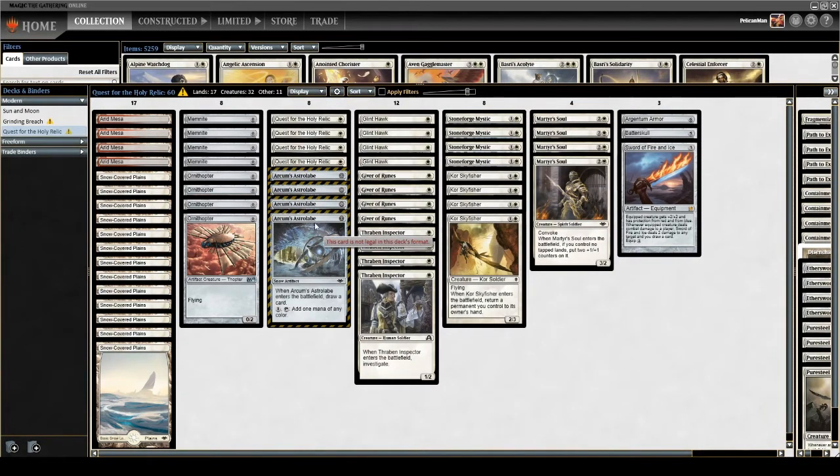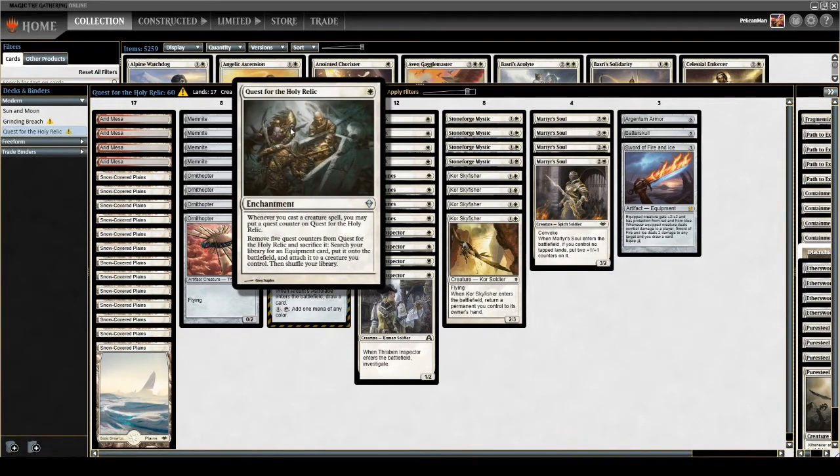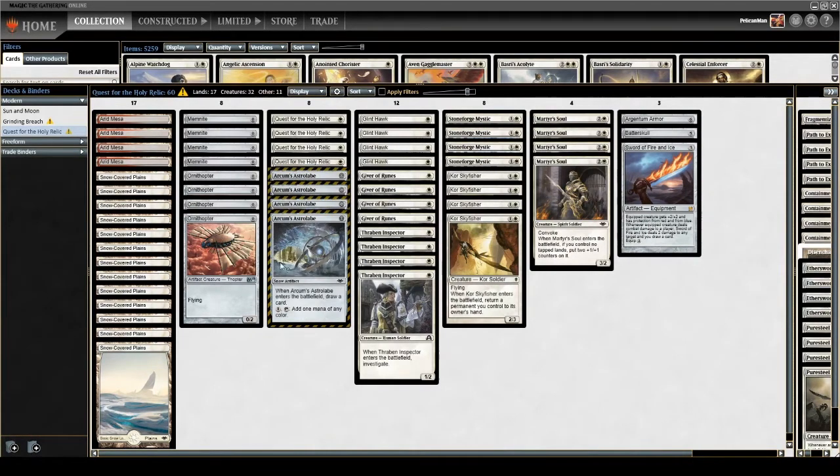The plan of this deck is to get Quest for the Holy Relic out. Quest for the Holy Relic reads: whenever you cast a creature spell, you may put a quest counter on it. You can remove five quest counters and sacrifice it to search your library for any equipment, put it onto the battlefield, then attach it to a creature you control. We're not interested in generating tokens — we have to cast the creatures. The main game plan uses zero-cost creatures: Memnite and Ornithopter are fantastic for counters on the quest.